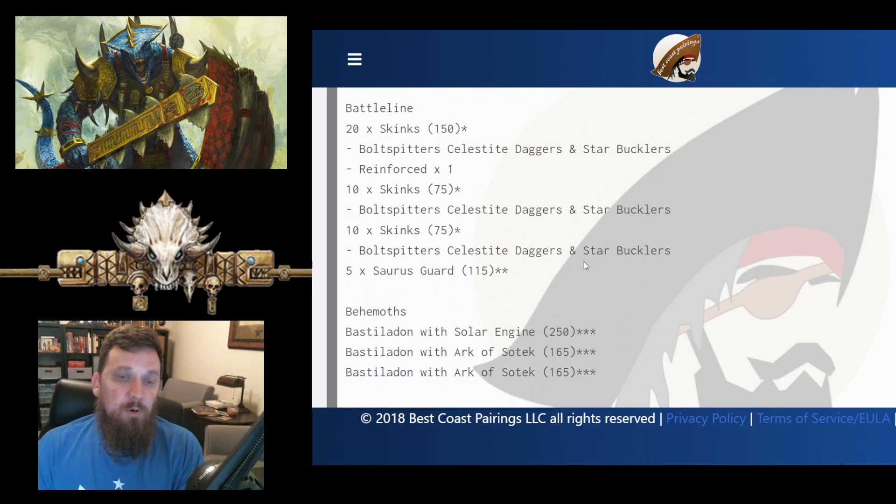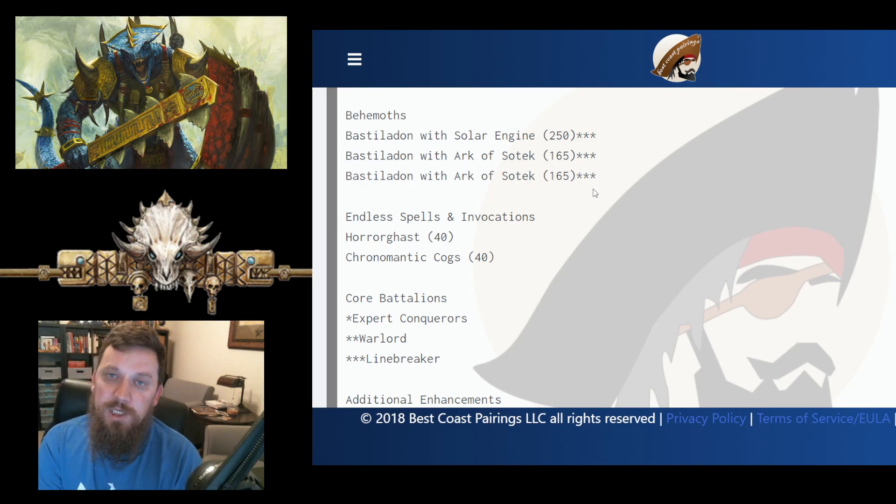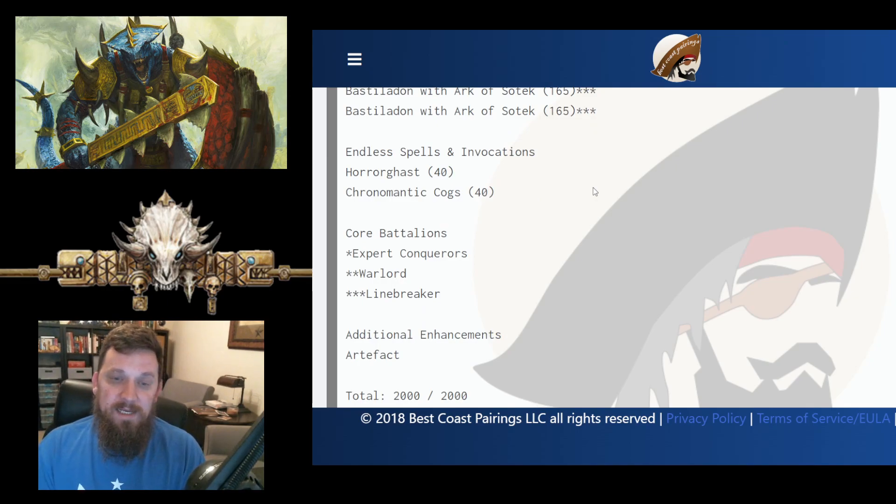For battle line, he has a total of 40 Skinks and 5 Saurus Guard. The Skinks are basically just playing board control and screens, having some bodies there — they will die very easily, especially without Scaly Skin now. He has 3 Bastiladons: 1 with Solar Engine and 2 with Arc of Sotek. We've seen him play this kind of list very successfully before and win previous GTs with a very similar list. The Endless Spells are Horror Gast for 40 points and Chronomantic Cogs, which also goes up in points now.